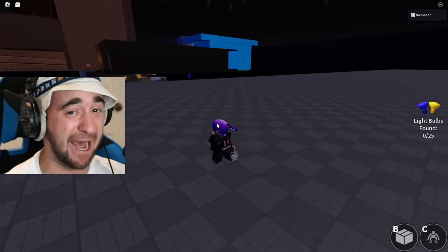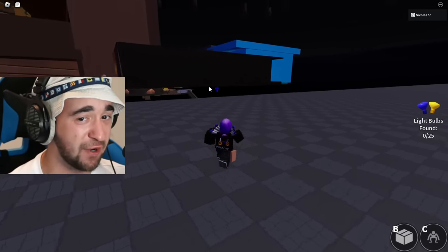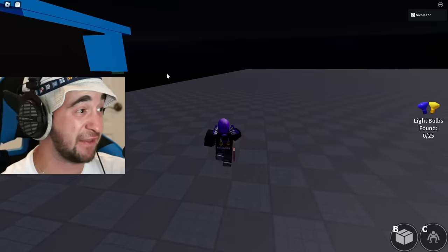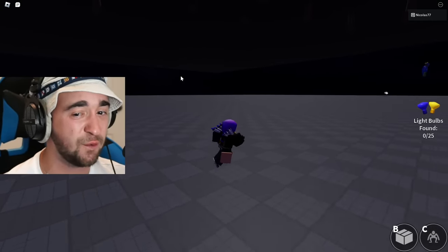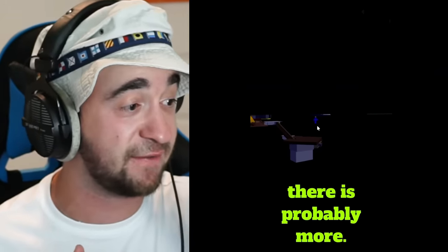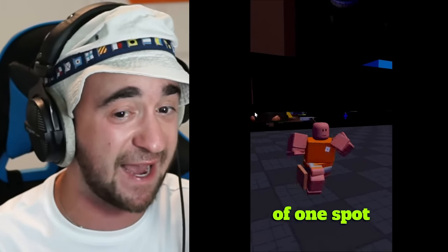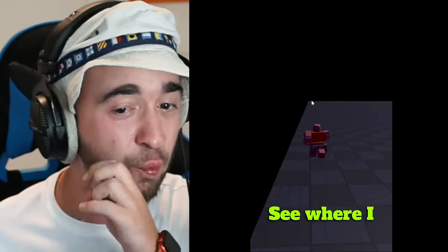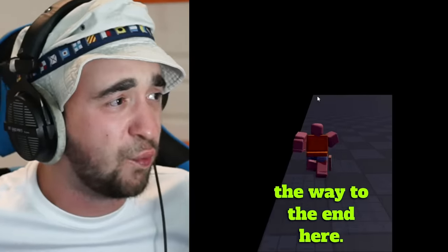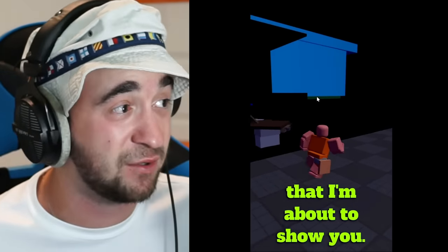I have no idea what's about to happen but we have to try this out. Robot Blue is right over here, a pink secret right over here. It's definitely possible that there's a Robot Cyan secret, but what do we have to do next? Obviously if there's one robot there is probably more. All you have to do is go inside of one spot and this will work. You have to go all the way to the end here — there is a secret location that I'm about to show you.